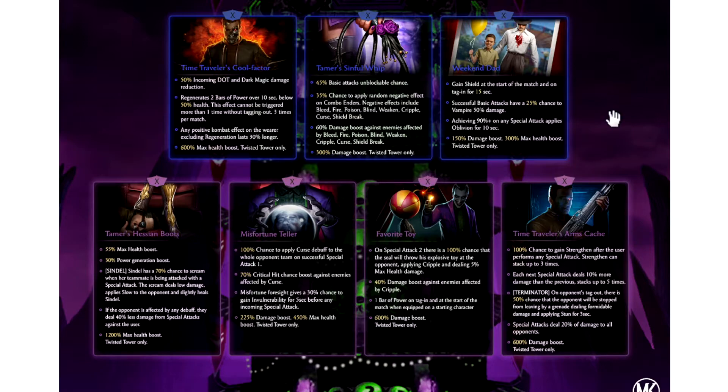The rare equipment pieces have been getting really good lately. We'll start off with one of Terminator's brutality pieces — that's the Time Traveler's Cool Factor. At Fusion X, it's going to give you a 50% incoming DOT and dark magic damage reduction. In addition to that, you will regenerate two bars of power over 10 seconds when below 50% health. This effect cannot be triggered more than one time without tagging out, and up to three times per match. That is actually pretty damn strong — two free power bars over 10 seconds when you hit under 50% health. Get that special off, tag out, potentially recover some more, get back in. If it happens again, two more free bars of power. That can be really strong on a character that has a really good SP2.